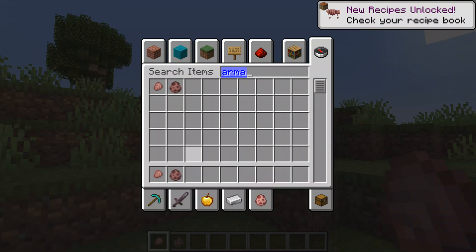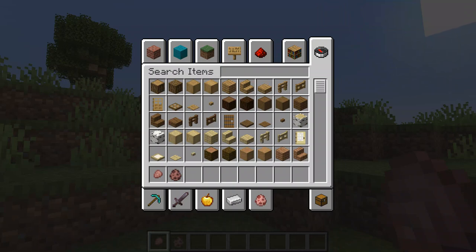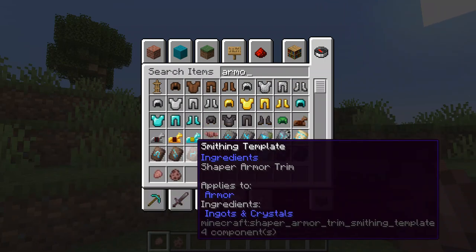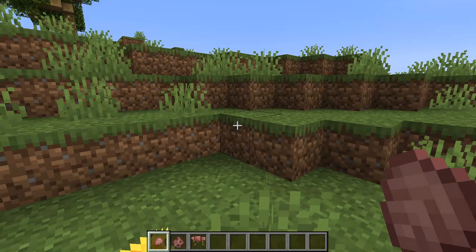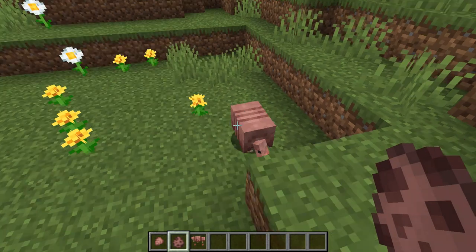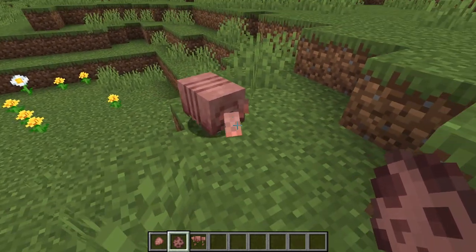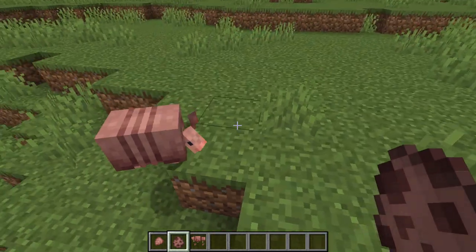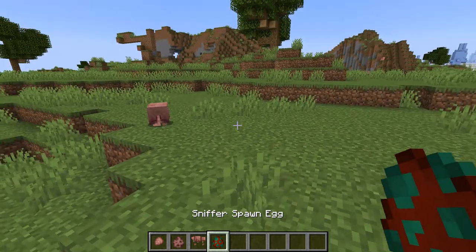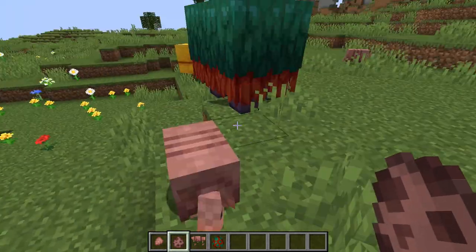So this is the first guy that we're going to look at. Dog armor — wolf armor. Okay, oh my God. This thing is actually so cool. This thing kind of reminds me of the sniffer. I know it's a lot smaller, but like they're kind of the same.